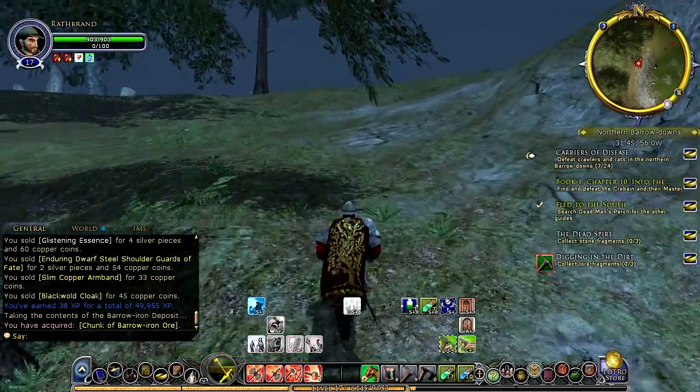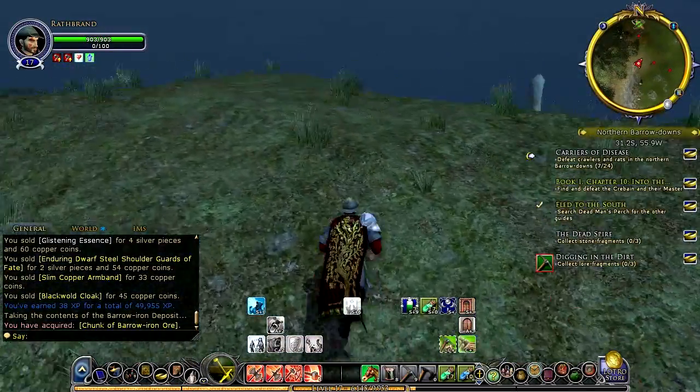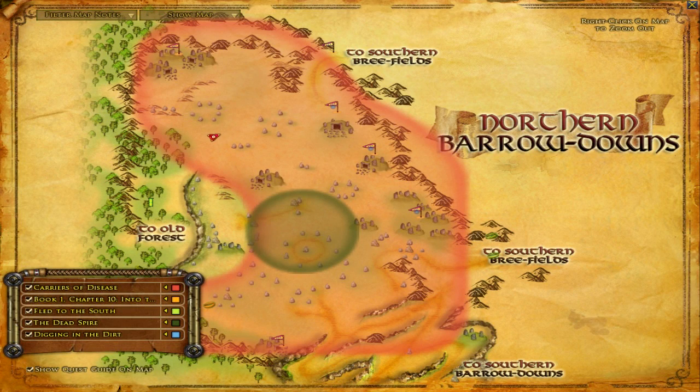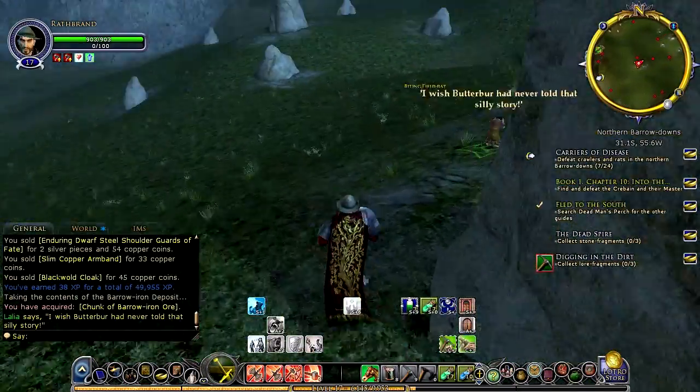We've got some more epic quest things to take care of. We have to collect stone fragments — they're basically here and I don't remember exactly where they are but I have a rough idea. I want to say they're where you see these blue thingies. Alright, away we go.